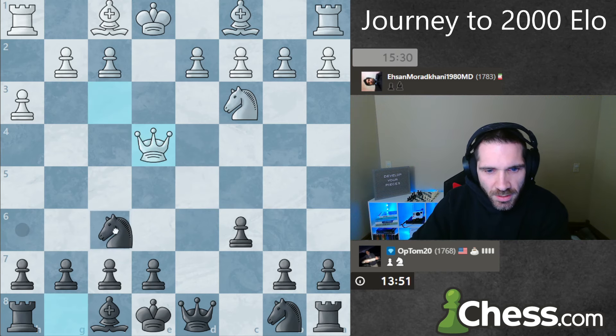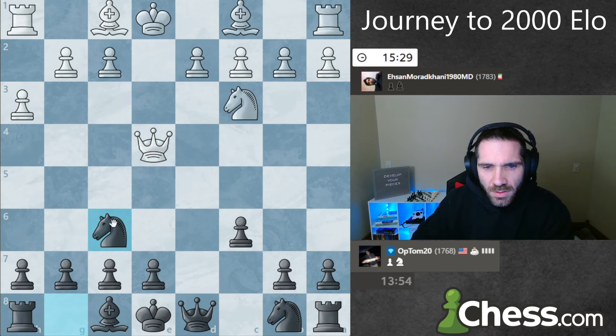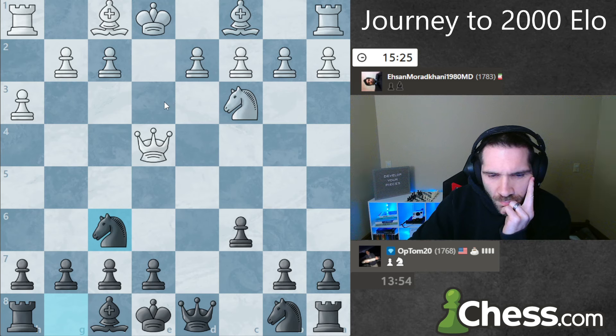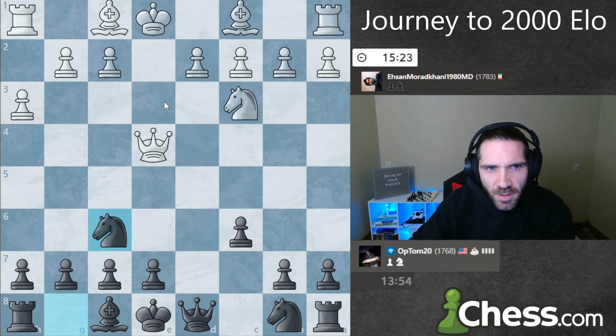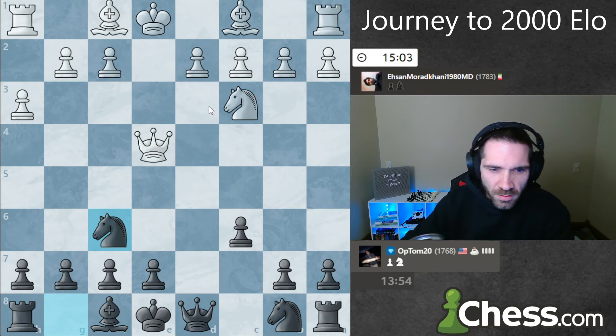Interesting - he takes with the queen. I think that's a mistake. Why take with the queen? It just lets me develop for free with tempo. Taking with the knight seemed more natural because in that situation I at least have to double my pawns if I want to play knight f6.